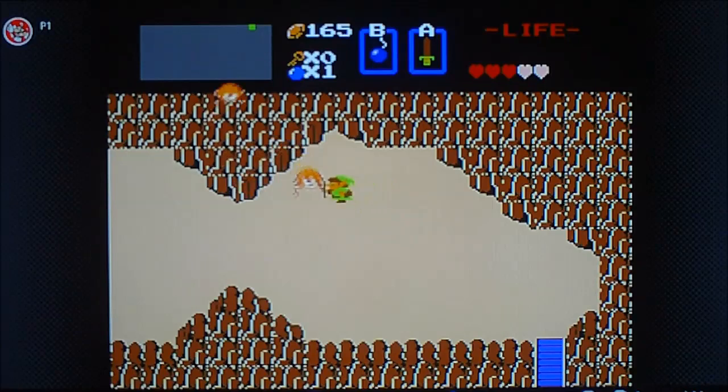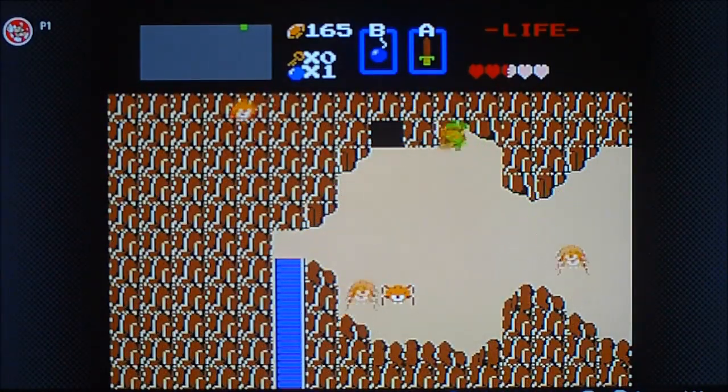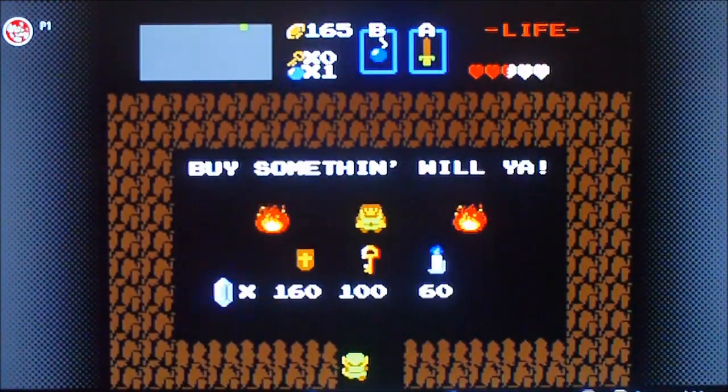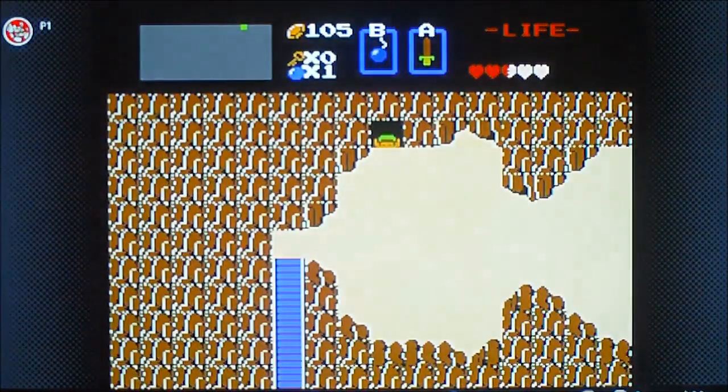Kill some of these tektites here, as they call them. Now one thing we need to get here is the candle, because we're going to need it. And also, now that we have five heart tanks, we can get the white sword.